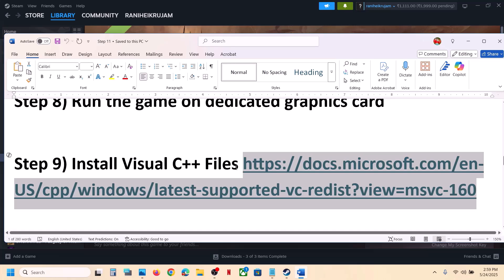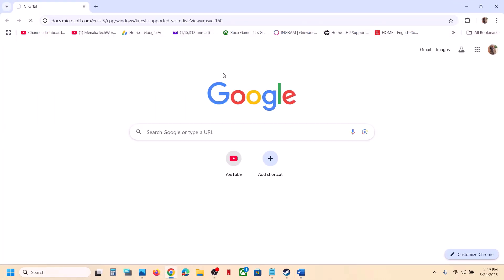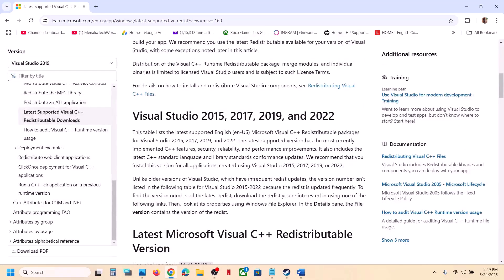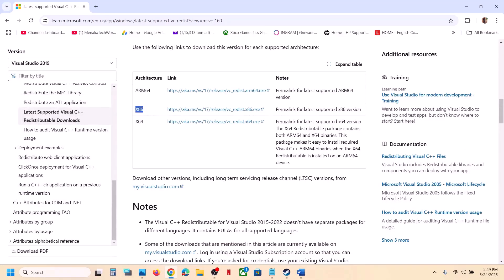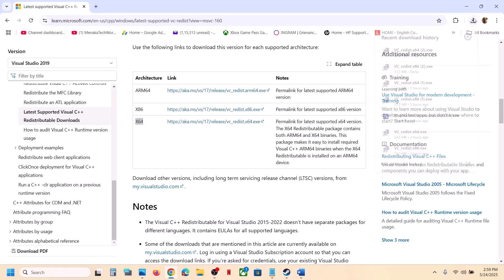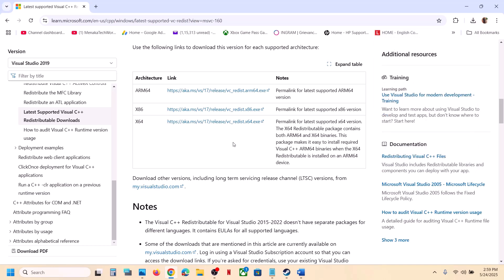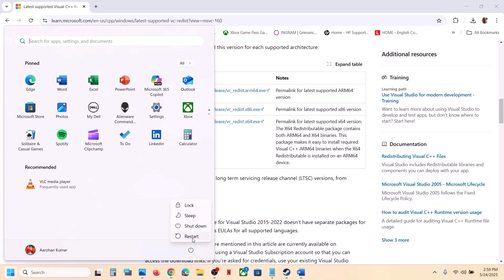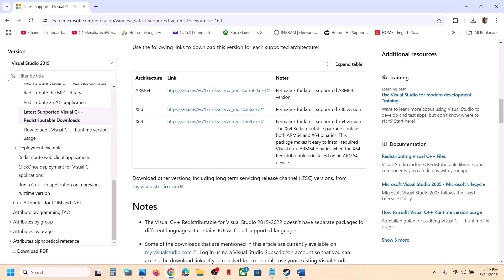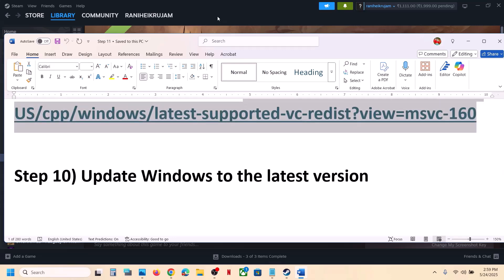The next step is to install the Visual C++ redistributable files. Copy the link provided in the video description and open it in a browser — it will take you to the Microsoft website. Download both the x86 and x64 versions and run both exe files. If you see a Repair option, choose Repair; if you see Install, choose Install. Make sure both are installed, then restart your computer and launch the game.